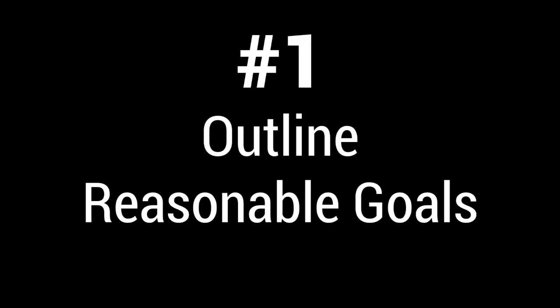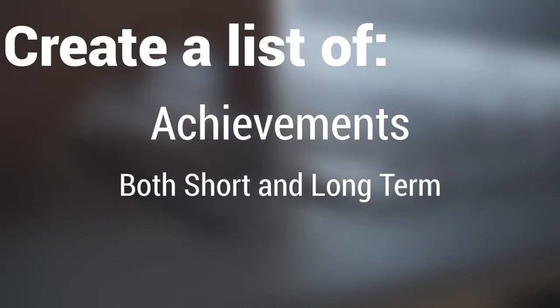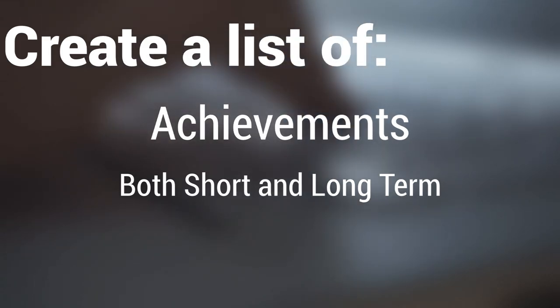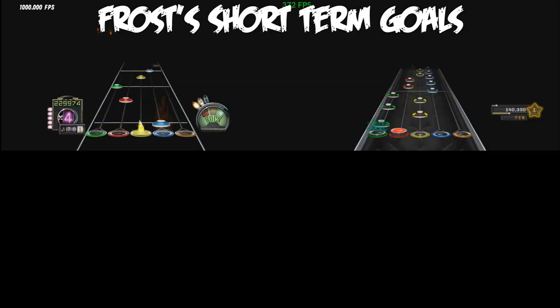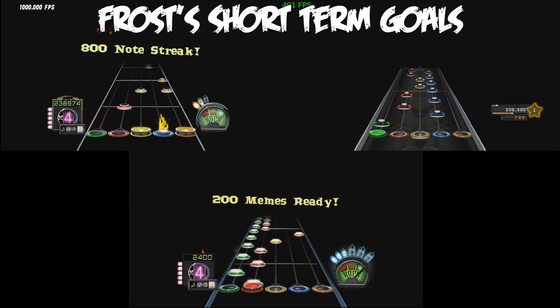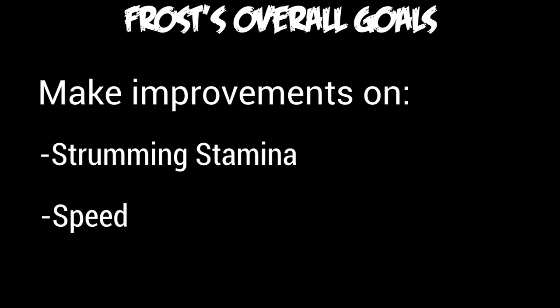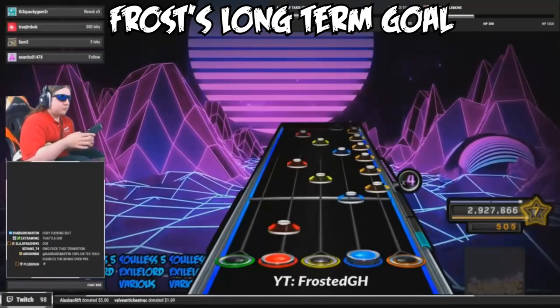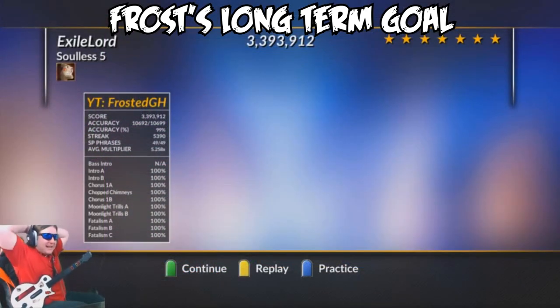Number 1: Outline reasonable goals. What this means in layman's terms is to give yourself a set of achievements that you want to reach in short-term, overall, and long-term. For instance, my short-term goals right now are an FC of Solus IV, D's Meal, and Panger 125, and I hope to get them within this month. My overall goals are to improve my abilities in more categories of skill that I'm lacking in, such as strumming stamina and speed. My long-term goal at the moment would be Solus V, which could take a very long time, and it's not something I'm focusing on every single day.